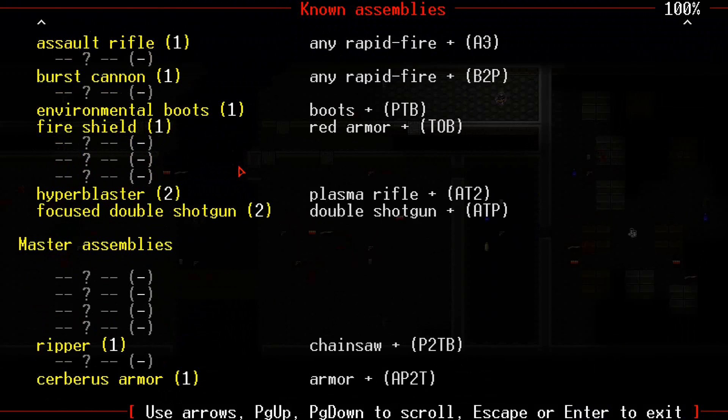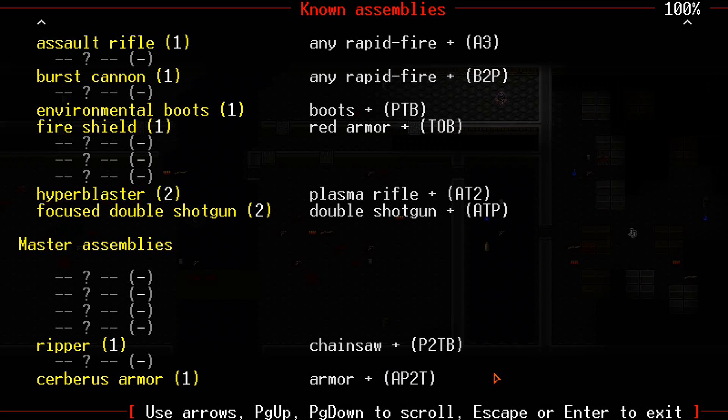I could make the Cerberus boots, which are exactly the same as the Cerberus armor pretty much. You need a technical mod pack, a jewelry mod pack, and two power mod packs. I don't know why it's listed like that, but that's what you need to make it. So I need a technical mod pack, a jewelry mod pack, two power mod packs, and Cerberus boots. That's something I can make with my technical mod pack and jewelry mod pack — I could put those on right now and actually save a couple spaces if I need to. I could also save it for the environmental boots.